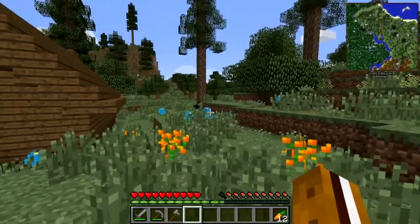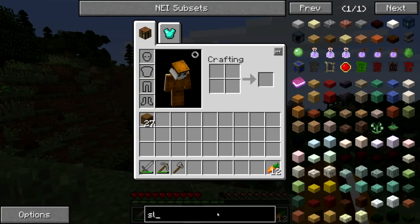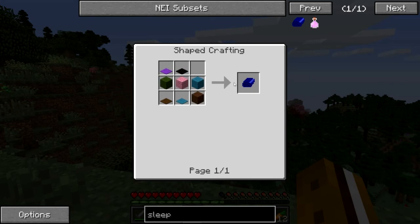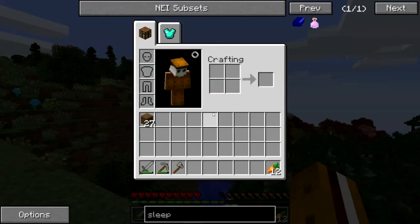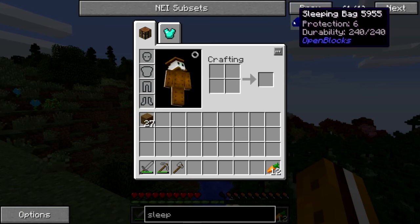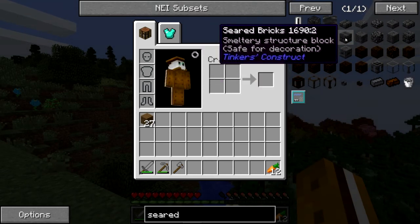As far as starting the smeltery from Tinker's Construct, I was also looking up how to build a sleeping bag — I'm definitely going to need one of those for recordings because every time it turns to night I'd have to have a bed. A sleeping bag is great because you just right click it and it sleeps wherever you're standing, so you don't need to place a bed down.